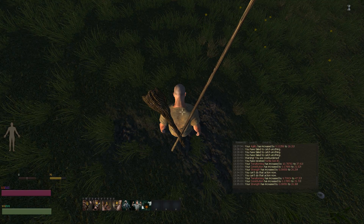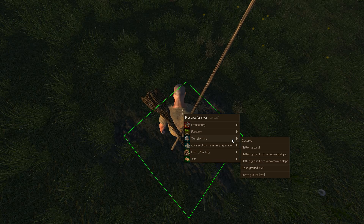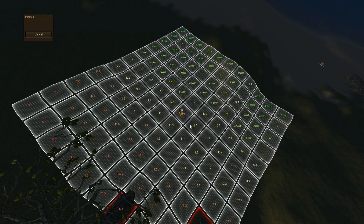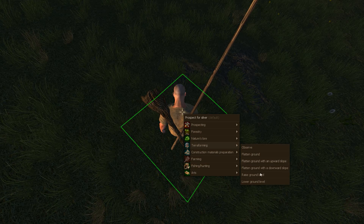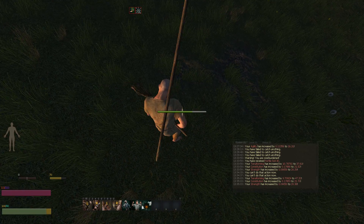If you do it all: lower one, raise one, lower one, raise one - you'll end up with a nice flat area. We've got two at 10.7 now, so we need to dig these ones down until they're 10.7. Go to terraforming and lower the ground level. You have to keep doing this until your terraforming skill is at 60 - there's no way around it. You have to get terraforming to 60 if you want to start building.